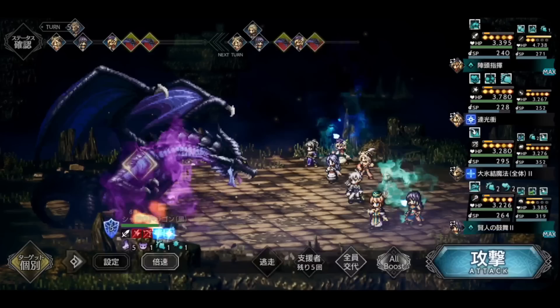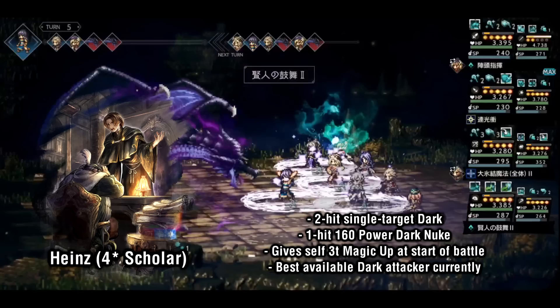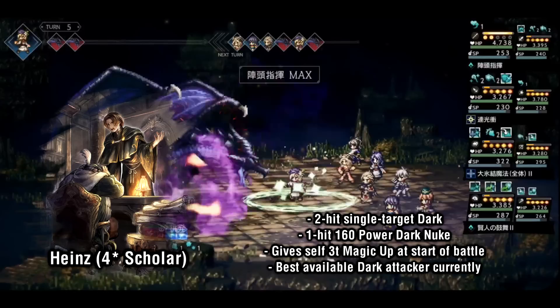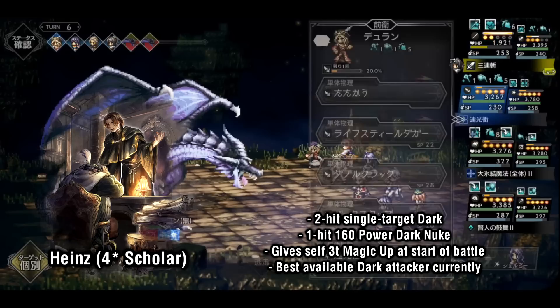The final scholar is Heinz, notable for being the best dark attacker currently in the game. Two staple options in his kit are his 2-hit dark single target and his 160 power dark nuke, both fairly standard but they get the job done. For his third slot, you can choose his magic self-buff or his 1-hit dark AoE if it fits the fight. Additionally, he gives himself 15% magic up for 3 turns at the start of his fight thanks to his passive. Despite his simplicity, he has the tools to put in work against enemies weak to dark, especially since good dark attackers are so rare with the starting roster.